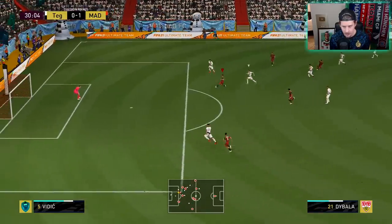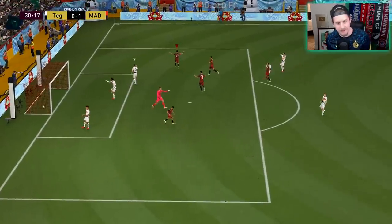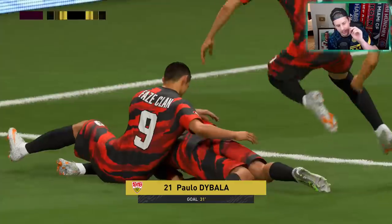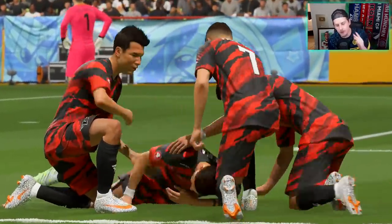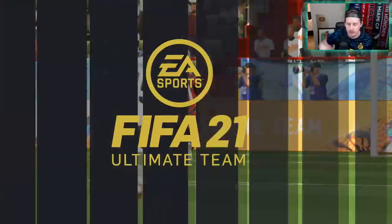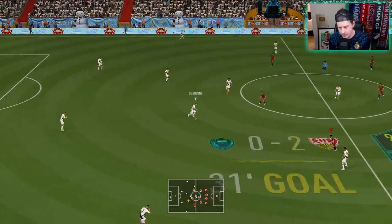Look at the speed, and then look at the whippage — the whippage with the finesse shot trait, the outside the foot shot. Not that we put that on display there, but the confidence that you feel now. The thing about the 88 Paulo Dybala is it was still a really good card, but now it's plus threes and plus fours across the board in some of the most key categories.